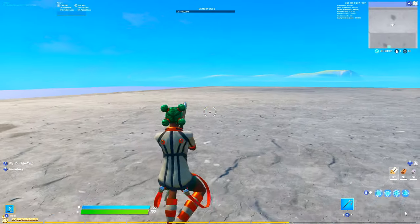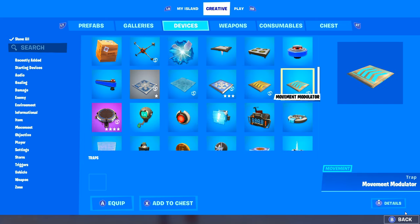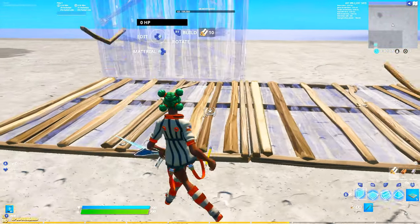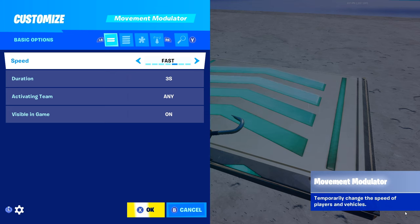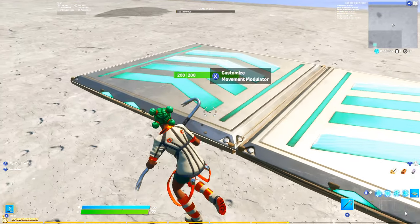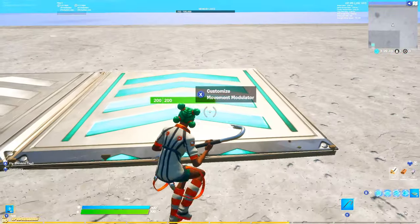Now, how you should actually practice your double edit speed is by going over to creative and the devices tab. Scroll down until you see the movement modulator. Hit A to equip it and place two floors. Then place down these two traps — go into one and set the speed to fast with duration on infinite, then set the other one to normal with infinite duration as well, so you can reset back to normal speed after practicing at high speed.